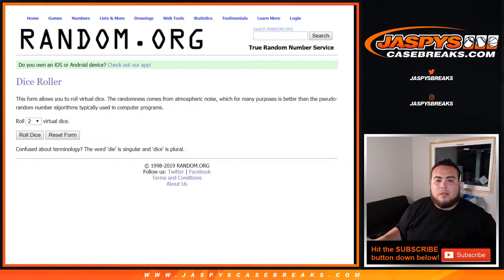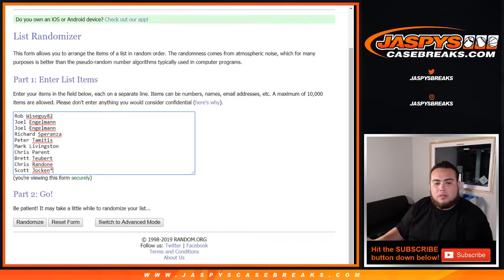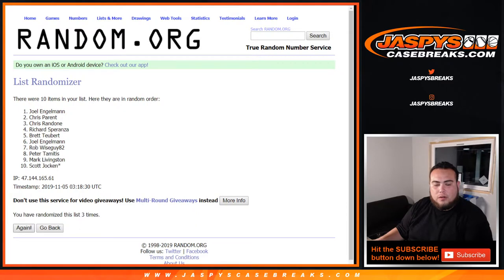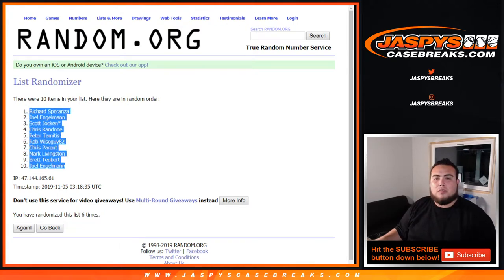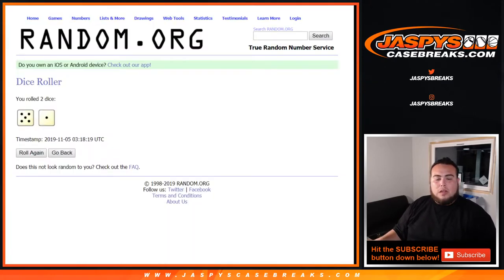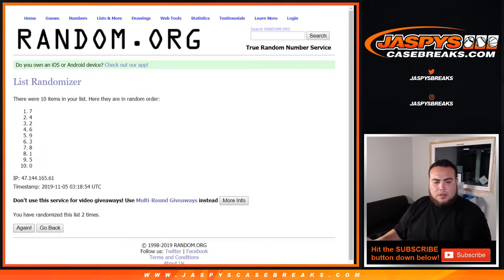Alright, here's the dice roller. Rob and Scott, let's roll it. Five and a one — six times. So you go one, two, three, four, five, and six. Richard, Richard, Donald, Joel — so this is for the Washington Redskins and Seahawks. Now let's go six times here on the numbers: one, two, three, four, five, and six.